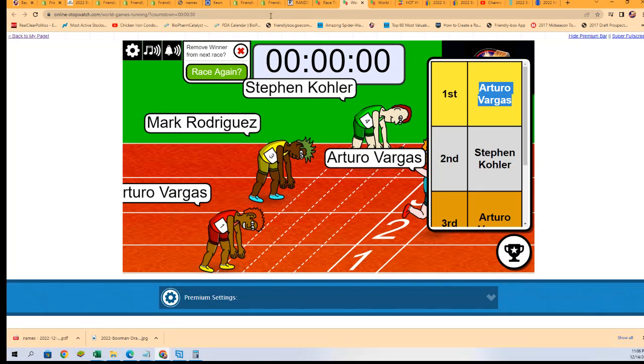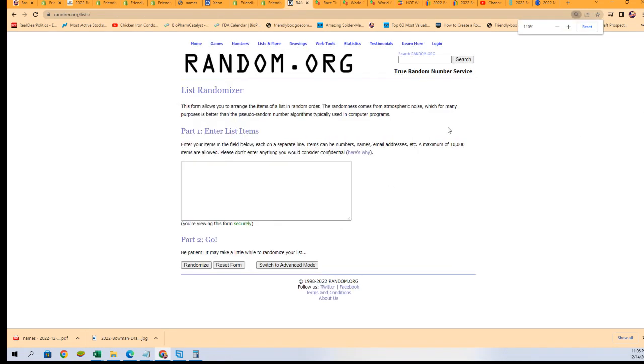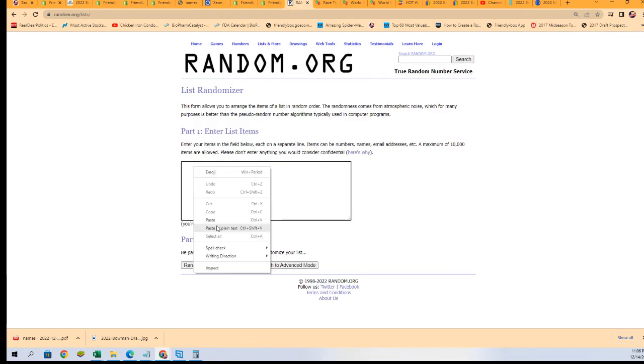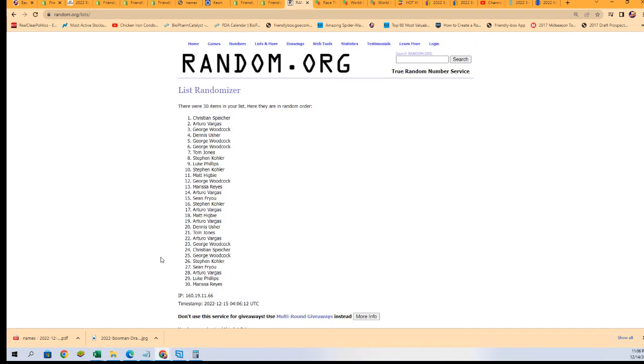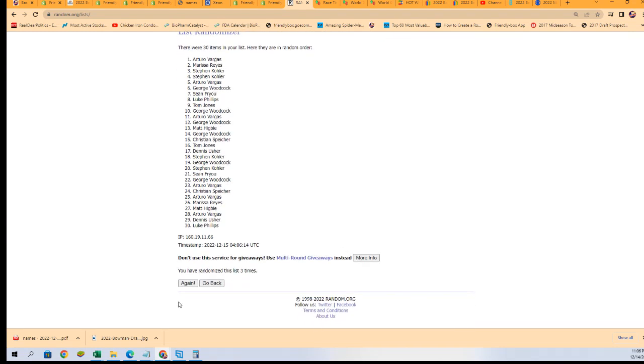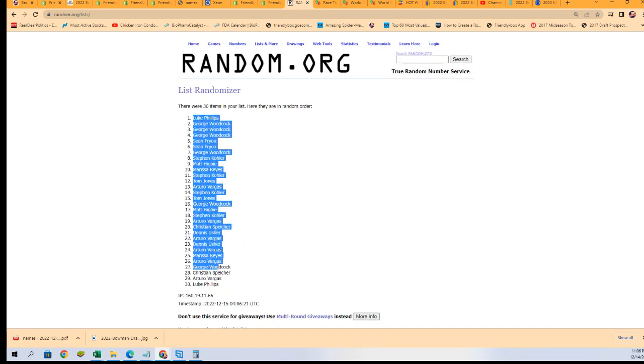Let's get to the randomizer. Seven times through for the owner names, seven times through for the teams. I'm going to randomize both lists seven times and stack the lists up side by side. Here we go. The first random — lucky number seven.